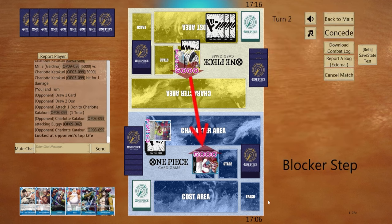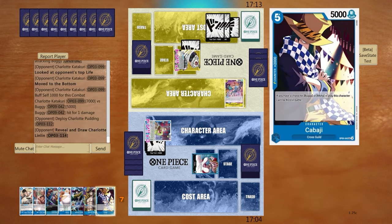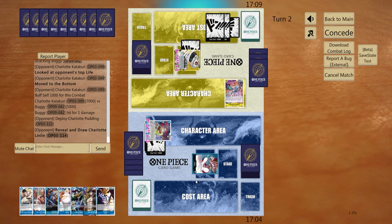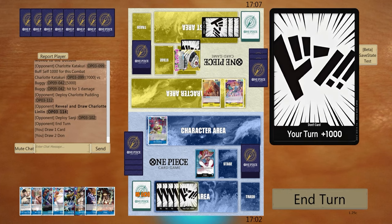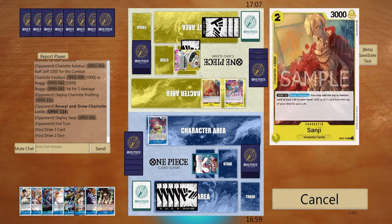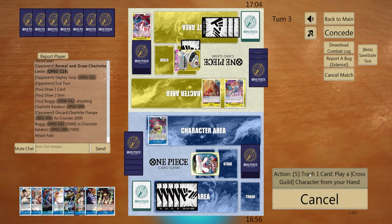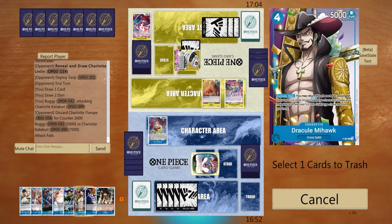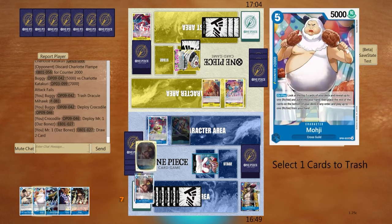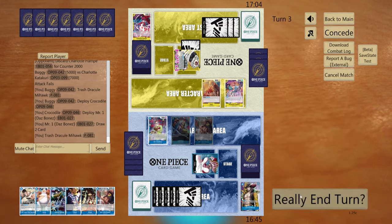They'll do their supreme stuff. Okay, so we get another 2k counter — they'll search Linlin, so brick. And then Sanji — that's interesting. So we're at five, let's just normal swing, and then we'll crash Mihawk into Croc into Bones, trashing the other Mihawk and then passing.